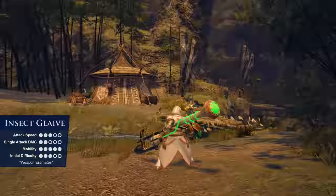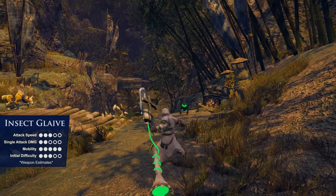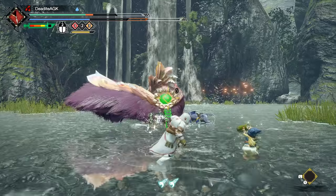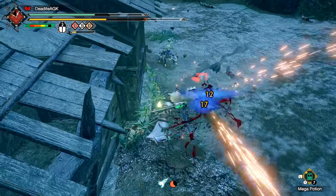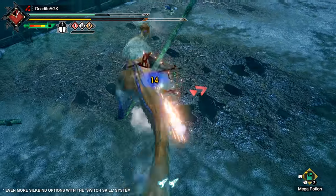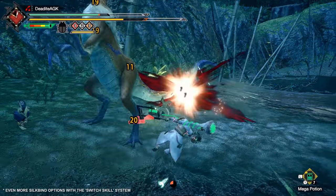Next, the Pogo Stick of Death: the Insect Glaive. It's a fairly complex weapon, requiring you to extract buffs off certain sections of the monster using your Kinsect — the beetle thing on your arm — to improve your overall moveset. You'll also be bounding about the skies as you wreak aerial havoc on your victims. Its new Silkbind attacks include the Silkbind Vault, an aerial attack with different finishers that can also be activated in the air to stay up there longer.